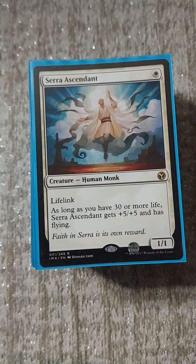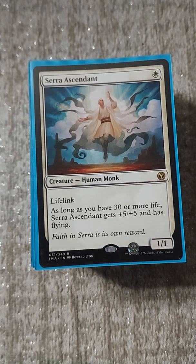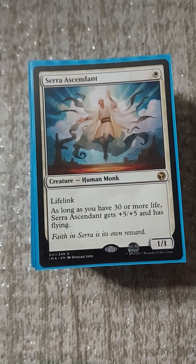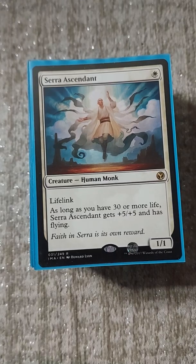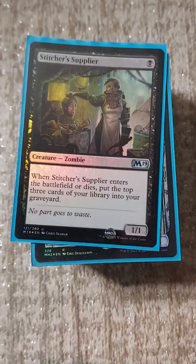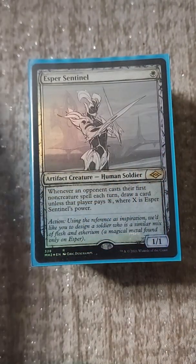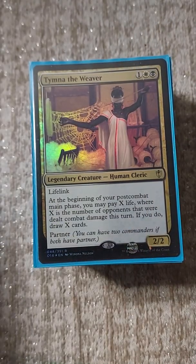A lot of these cards I don't have in foil and I'll never get them foiled. Some of these colors I just don't really care about enough to bite the bullet and make the stretch - but that's how it goes. Stitcher's Supplier is a great card just to fill up the yard, maybe I can hit the Relic-Warder who knows. And Esper Sentinel.